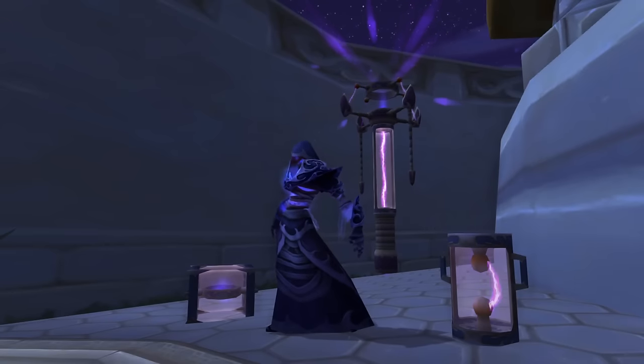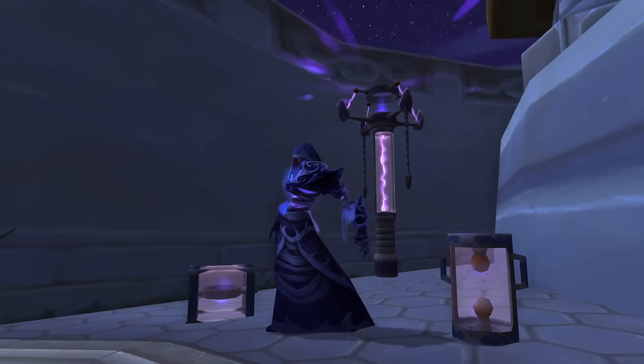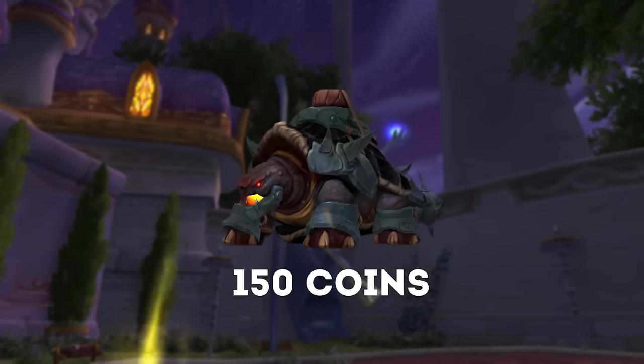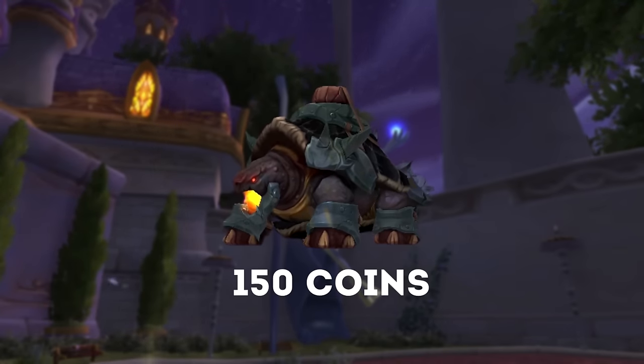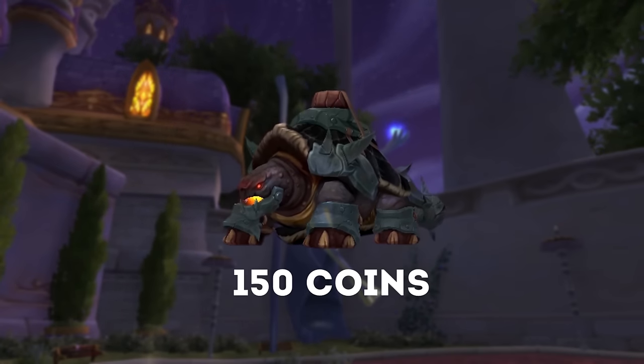The second set of items shifts in and out of the vendor's inventory and only one of them is buyable each day. In total there are six rotating items. The first and most costly is the Arcadian War Turtle mount, which costs 150 Curious Coins. It's been pretty much impossible to get the mount until these changes, but hopefully it will be within grasp a lot faster now.